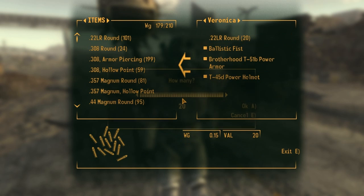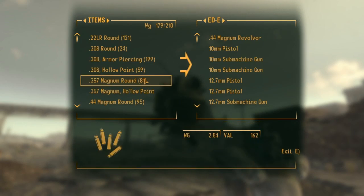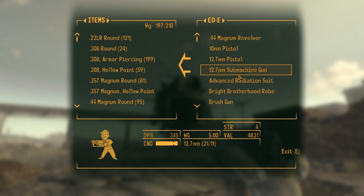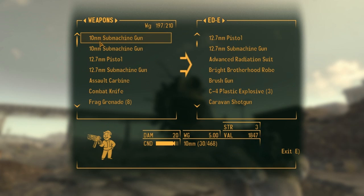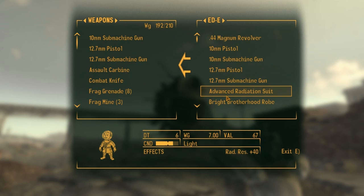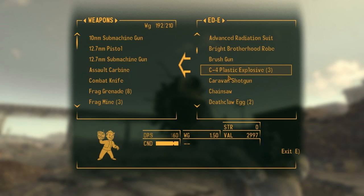She's still got that ballistic fist, and I'm going to take those rounds from her because she doesn't really need them. I think I'm going to just leave Eddie as my mechanical companion for the time being. I could switch him out for Rex, but I just don't think I'm going to have time to do Rex's mission at the moment. It was pointed out that this brush gun is actually Boone's gun — I didn't realize that when I took his item off. I thought his sniper rifle wasn't a physical item I could take; I thought it was just part of his character.